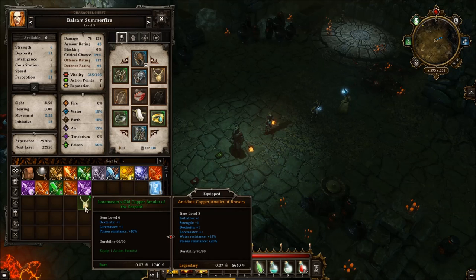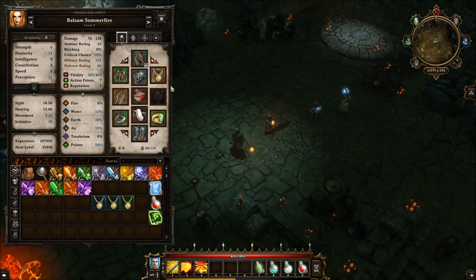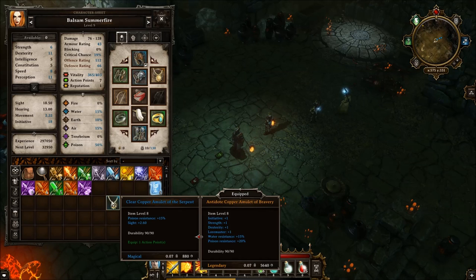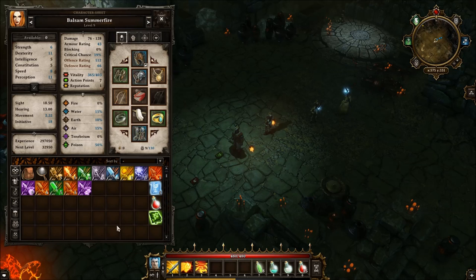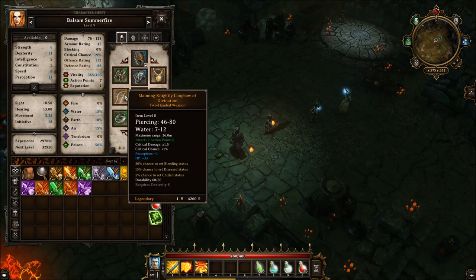Dexterity, lore master, and poison resist. Not better. Really, I think I have legendary amulets on everybody, so it's going to be hard to actually find better amulets right now. This is garbage. Lore master — nah, garbage as well. So there we go, that's it. We got the bow — that's what I'm really happy about. But Balsam was starting to become the weak link of our party, and now with this bow, this should be a game changer for Balsam right now.